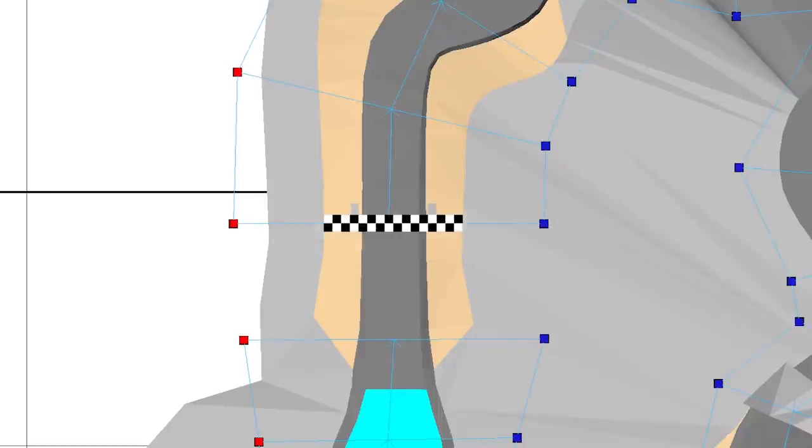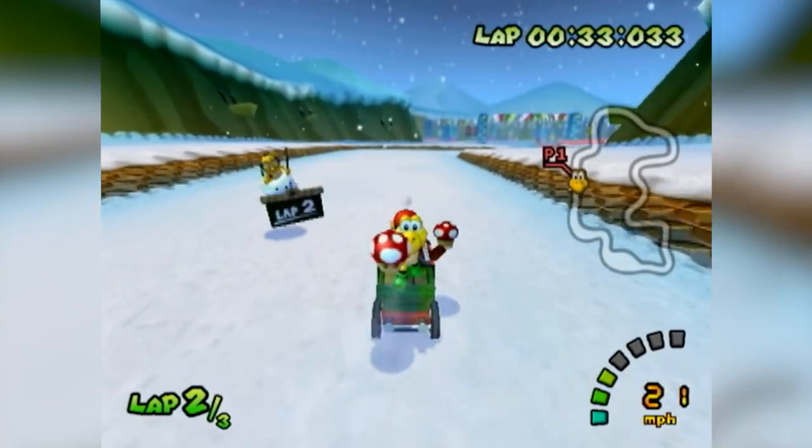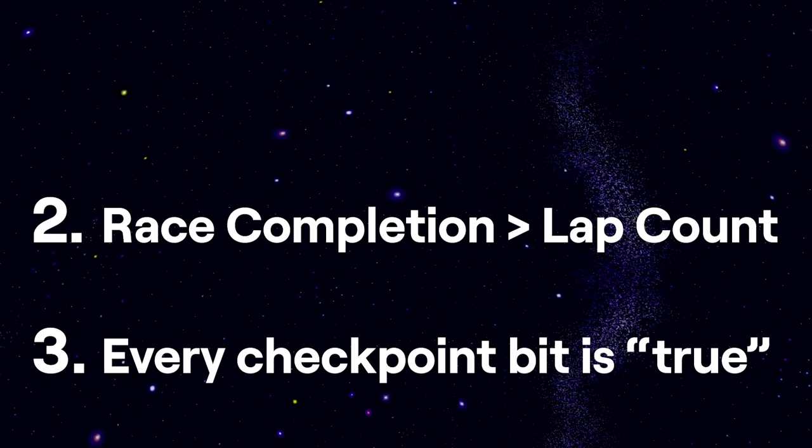The first condition is by far the most lenient. The zero-width checkpoint is always the one that immediately follows the finish line, so crossing the finish line completes a lap. However, the other two parts of this list aren't nearly as forgiving.